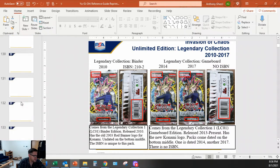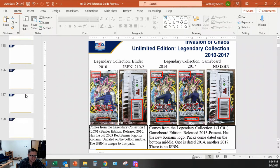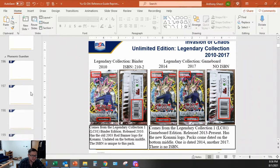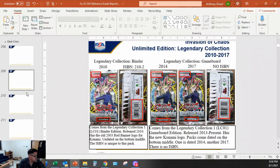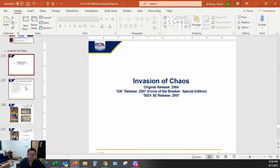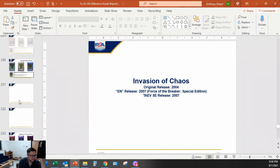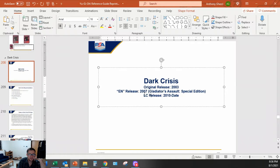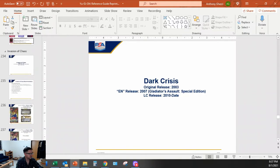We're going all the way to the end of this like 261-slide document - this is a huge thing. This is LOD, let's keep going. Dark Crisis and Invasion of Chaos - okay, here we go. 2004, 2007, and then 2010. I forgot to put that on here, but I put it for Dark Crisis. I need to put that there - if I don't do this, I forget everything like a goldfish.